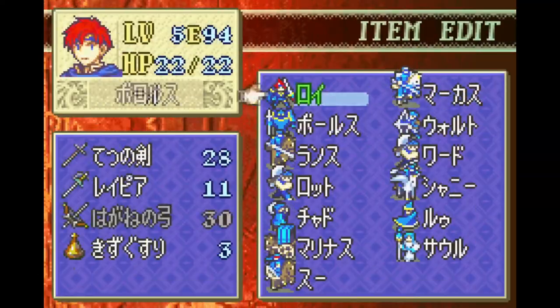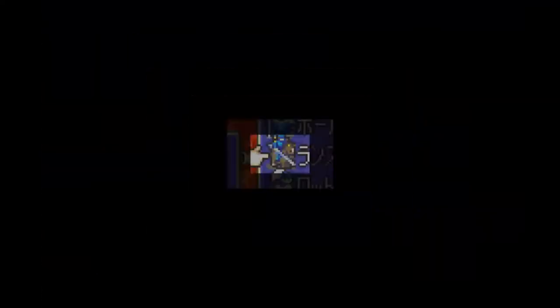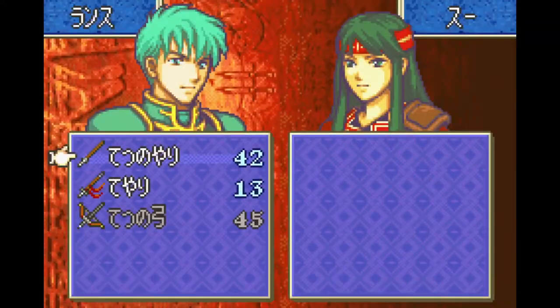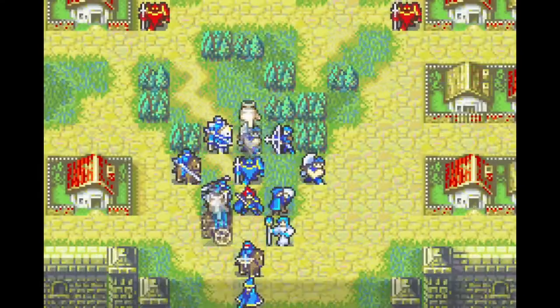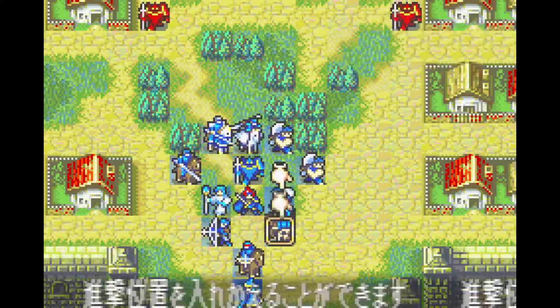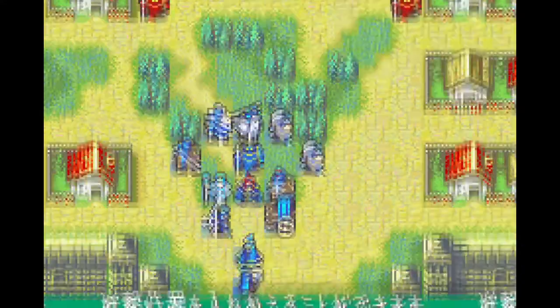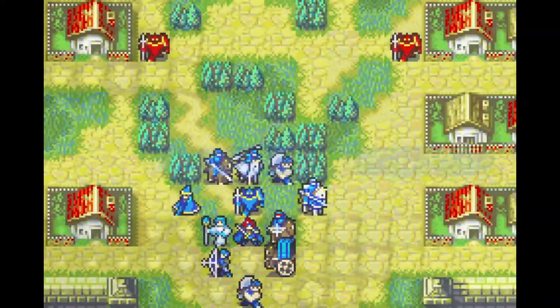This chapter is for good reasons considered one of the most difficult chapters of this game. As soon as the chapter starts, we're in the middle of an open plaza soon to be swarmed with cavaliers, mercenaries and archers, but most importantly the first wyvern rider we will face. They pack incredible durability and attack power, and thanks to their flying ability are able to easily take down your army's backline in a few turns, while the front line struggles to hold choke points around the arena.